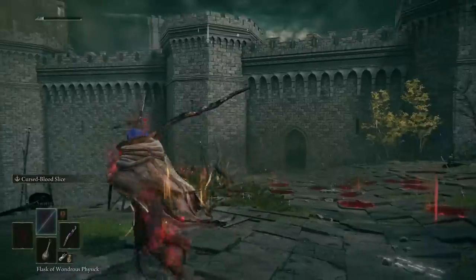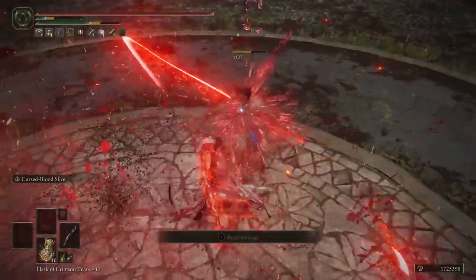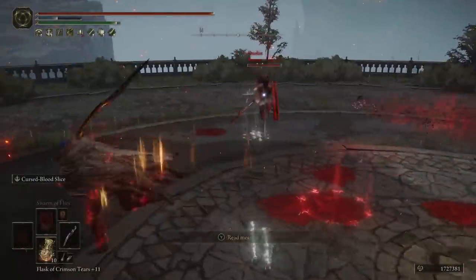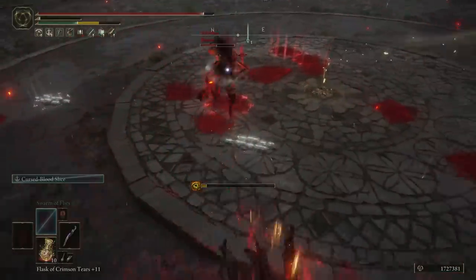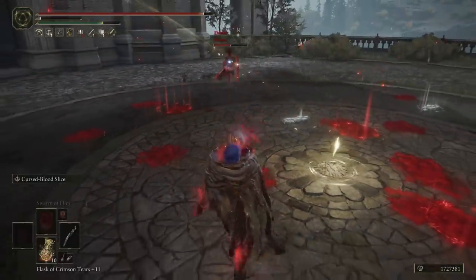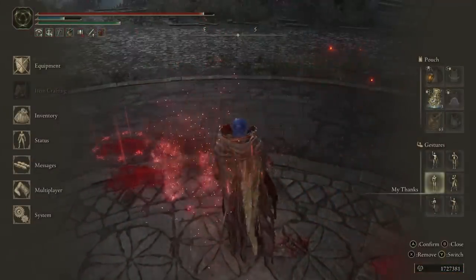Combine that with something like Swarm of Flies in PvP, and what it does is create a situation where they have to choose: am I going to take the bleed buildup from Swarm of Flies, or try to avoid that and run into the Ash of War? If they're foolish enough to trade with it or get caught by it, the burst is ridiculous. It's the basis of this build in PvP — without something like Swarm of Flies, it's hard to catch people with the Ash of War unless you're willing to trade and take the hit yourself.